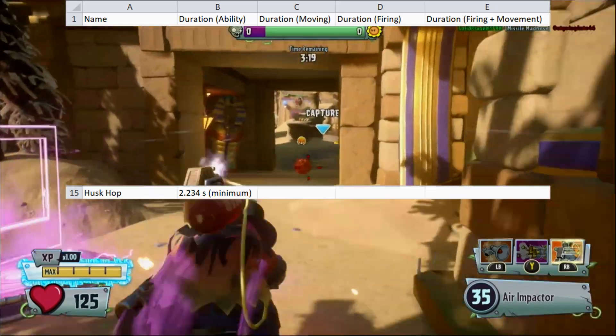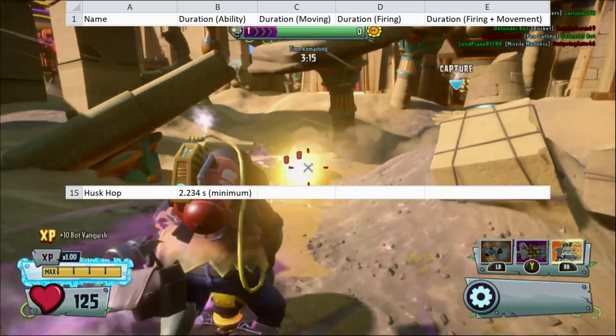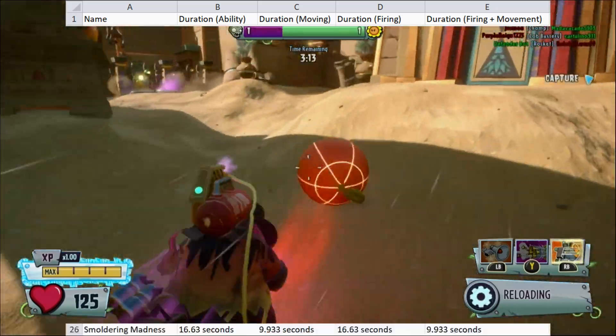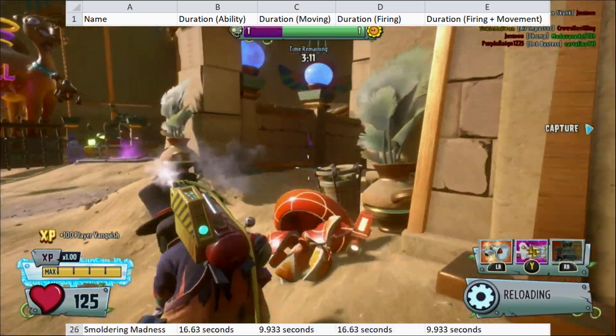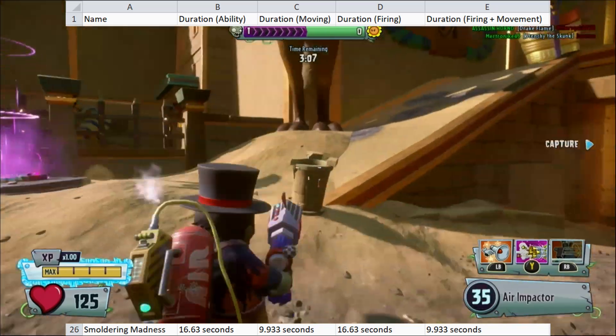Puzz Cop takes 1.6 seconds to empty its clip, but its movement properties can last much longer, for about 2.2 seconds minimum. Smoldering Madness lasts for about 16.6 seconds, but while moving it drains 45% faster, lasting for about 9.3 seconds.